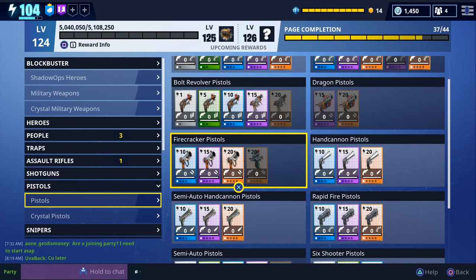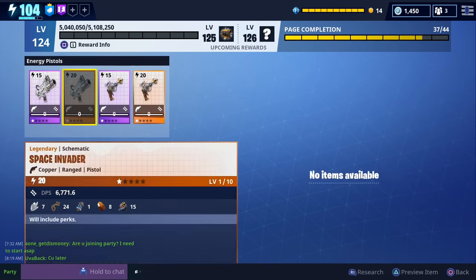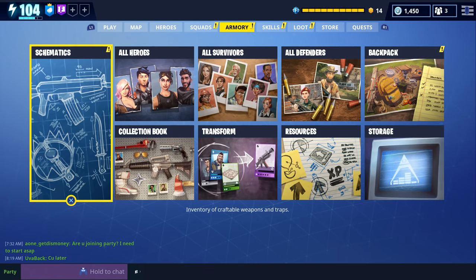The higher the difficulty of the mission, the higher the husks' power level is going to increase, so keep that in mind when deciding which group missions to do. The last thing to point out is that they also increased the effectiveness of explosive pistols — those include the firecracker, the liberator, freedom's herald, the tiny instrument of death, the zapper, and zap zap. There were a few other bug fixes and minor changes, but that sums up the patch notes.